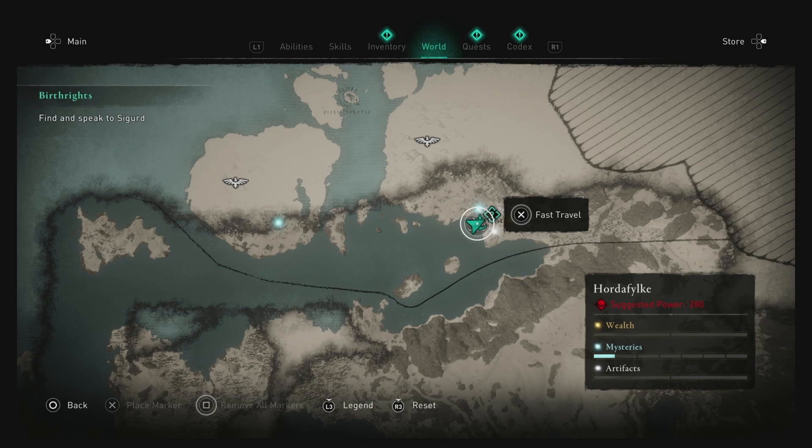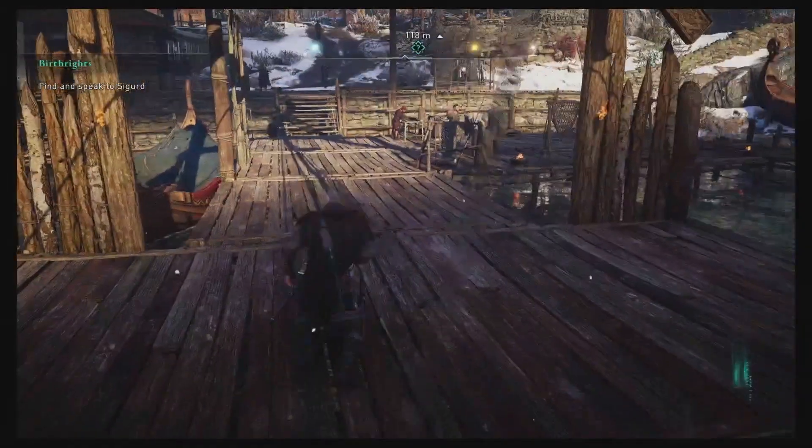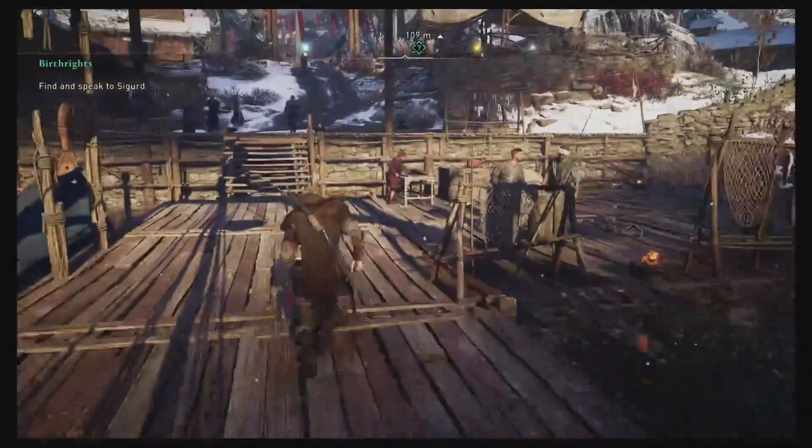We are finishing up in Norway. We have the quest Birthrights in front of us — find and speak to Sigurd. We are in the higher powered area; that's where the quest takes you very briefly. So let's go ahead and get this done.